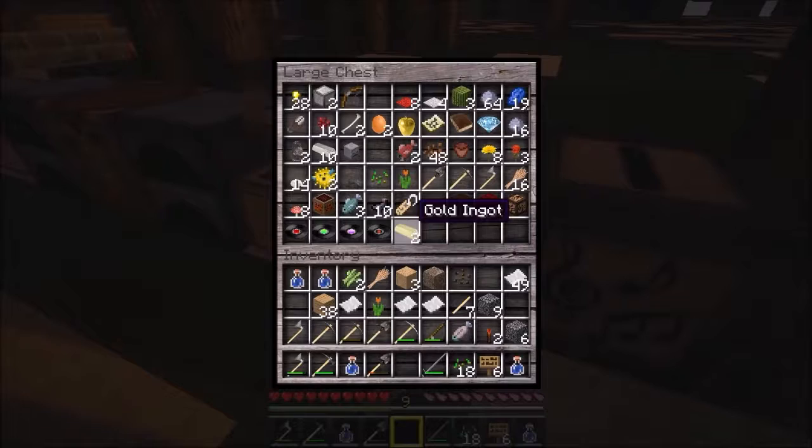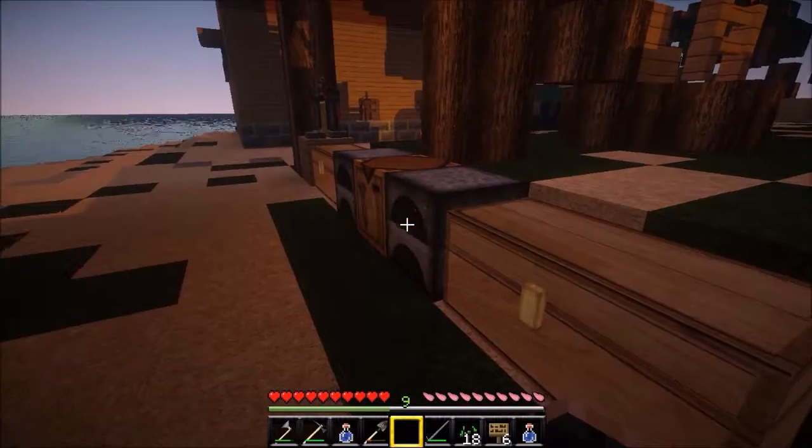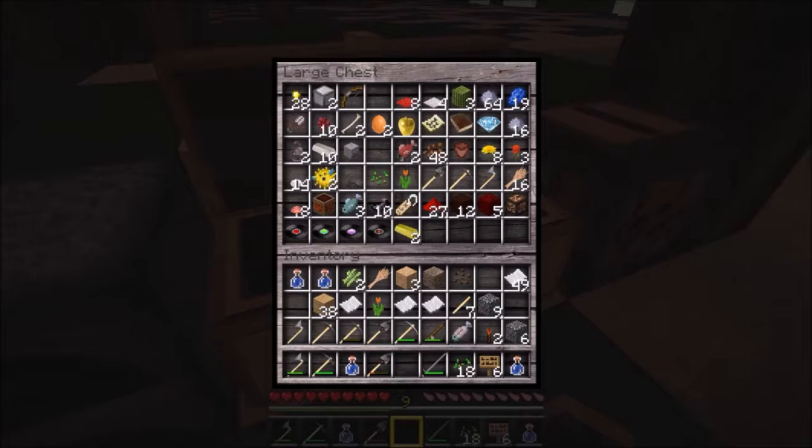We also found a note block — I'm not sure what you're supposed to do with that. I do have one book, and I need three books to make a bookshelf, so I'm not sure if they changed the crafting recipe for books. I'll have to look that up — in the old days it was different.